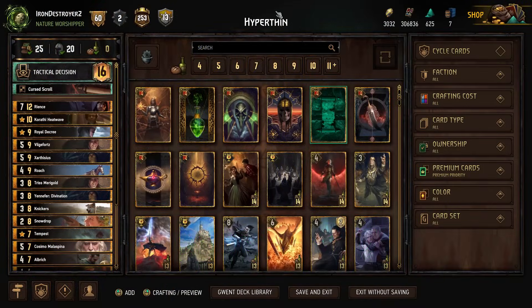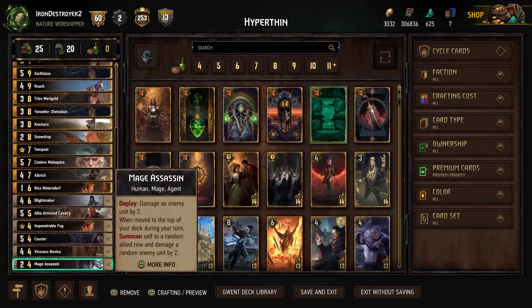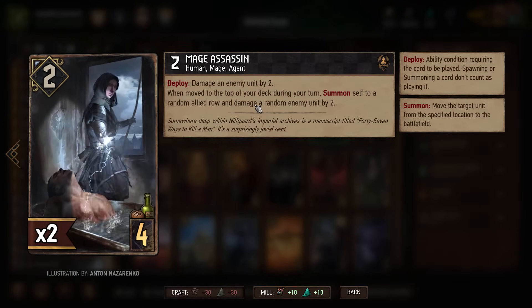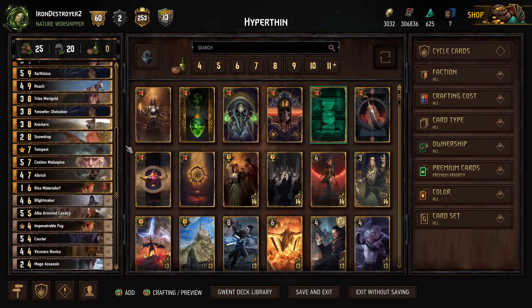Today we're going to be playing some Hyperthin Rience. It was a request, and Hyperthin has always been a deck I like. The big reason we're finally trying it again is because Mage Assassin have buffed the four provisions, which really helps this deck. It helps stuff like Renfri too, but I don't really want to play that. So we're going to do this and see how much those provisions help us.